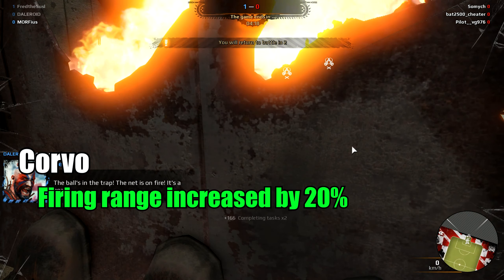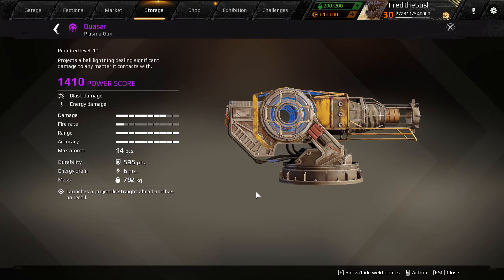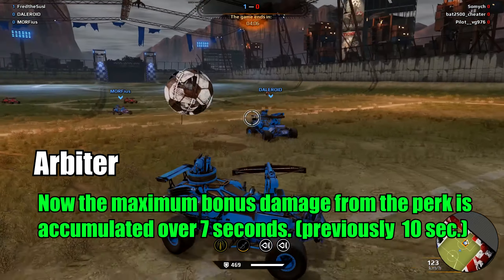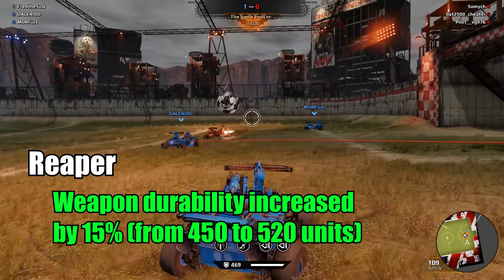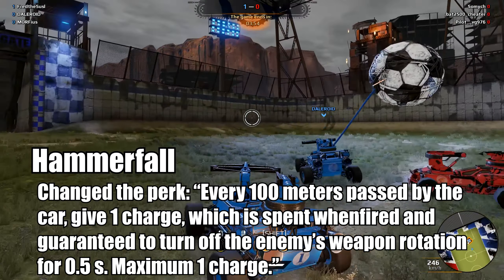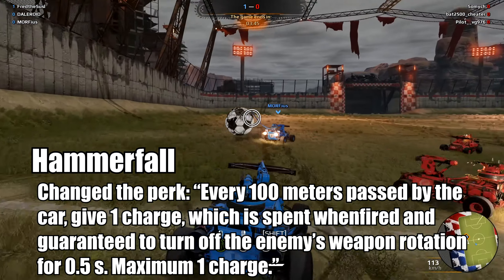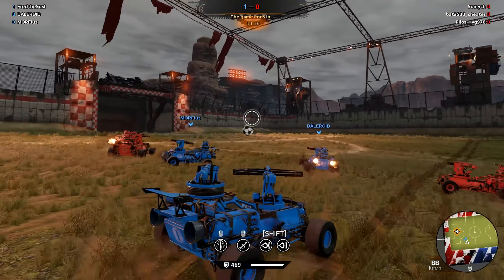Corvo: firing rate increased by 20%, gun accuracy increased by 10%. Plasma gun Quasar: changed the physical model of the weapon — can you see any difference, boys? Minigun Arbiter: now the maximum bonus damage from the perk is accumulated over 7 seconds. Reaper minigun: weapon durability increased by 15%. Shotgun Hammerfall: changed the perk again. Now it works as follows — every 100 meters passed by the car gives 1 charge, which is spent when fired, and is guaranteed to turn off the enemy's weapon rotation for half a second. Maximum 1 charge. They're making these perks much more complicated for the sake of balance.